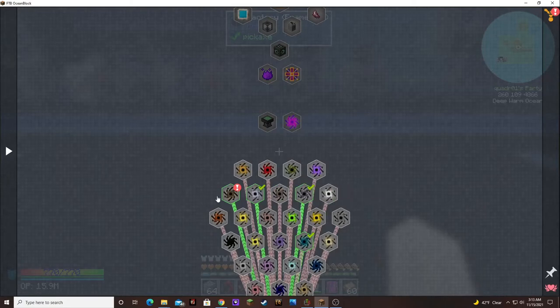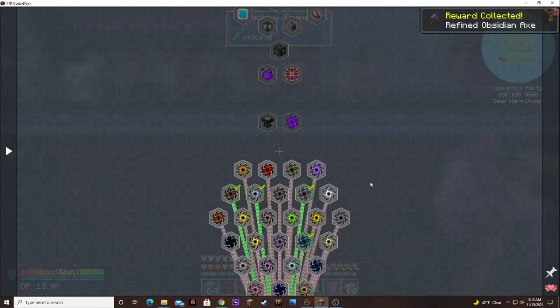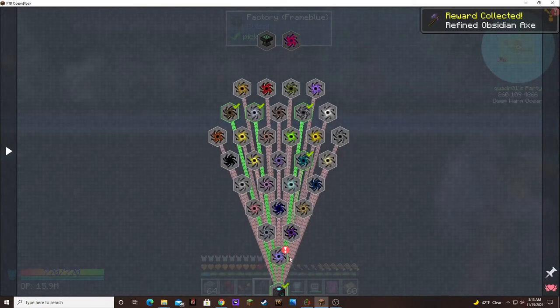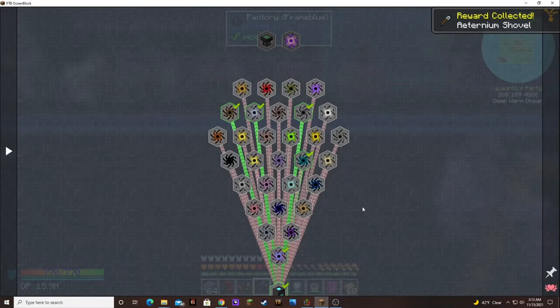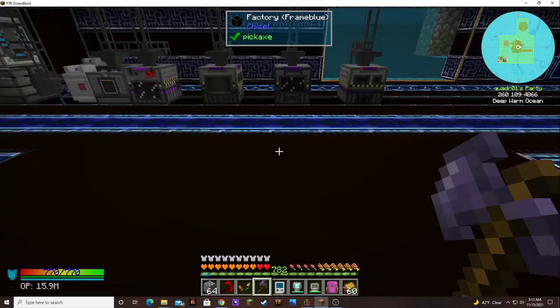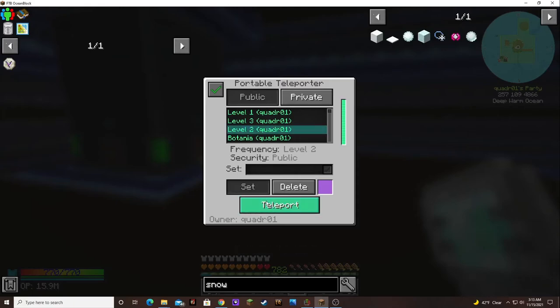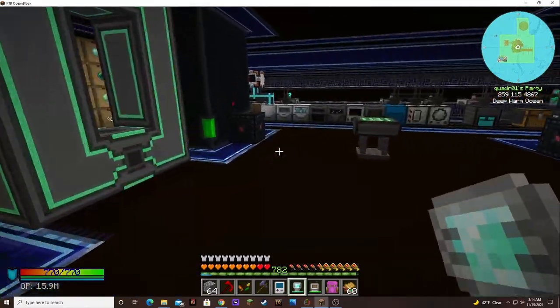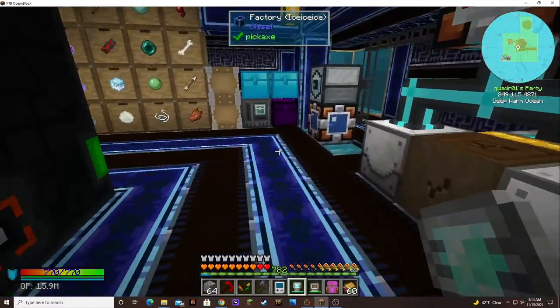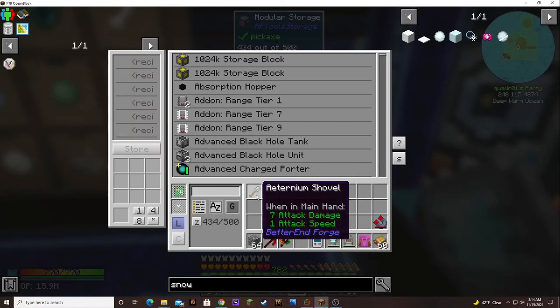So what did we get for an oak singularity? A refined obsidian axe. And for the crystal shard, an eternium shovel. There you go.